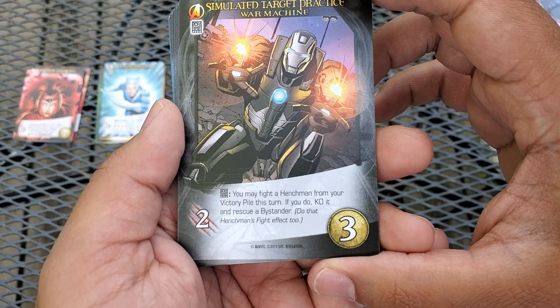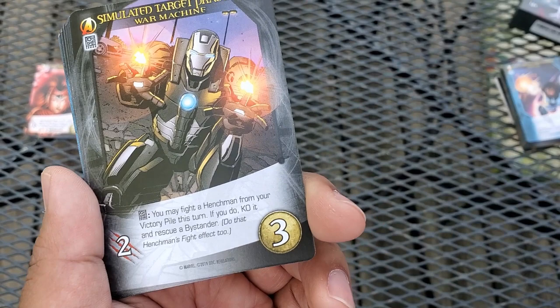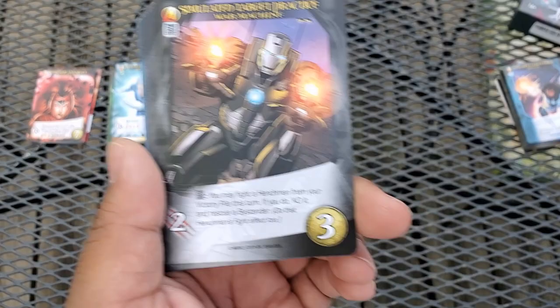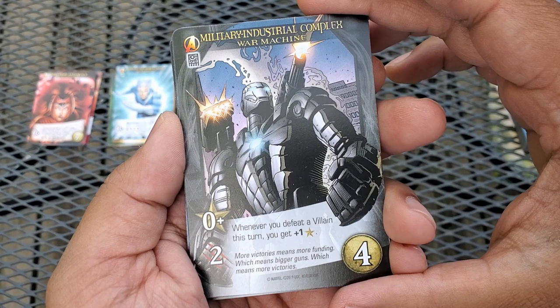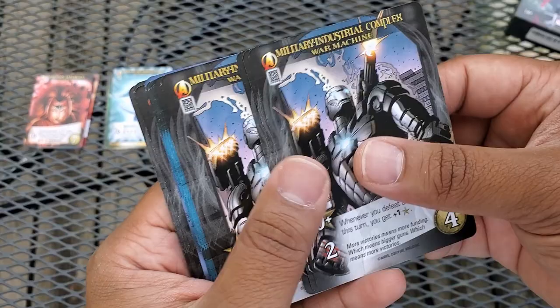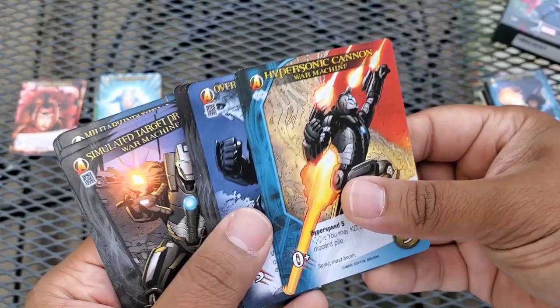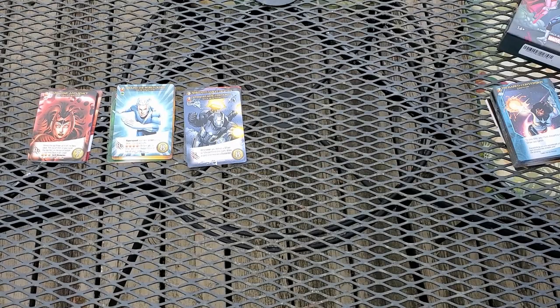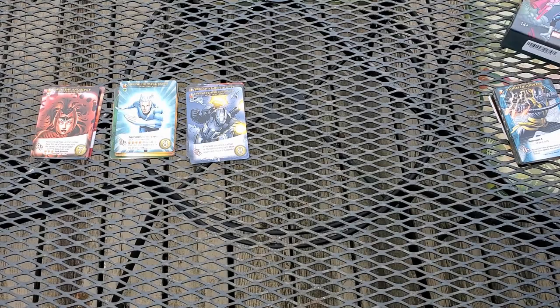On to War Machine. Simulated Target Practice is two attack at three cost — you may fight a henchman from your victory pile, KO it, rescue a bystander, and do its fight effect. So you can get the effect twice and replenish your victory points. Military Industrial Complex gives plus one recruit whenever you defeat a villain this turn. His uncommon, Hypersonic Cannon, does hyper speed five and you may KO a card from your discard pile. Finally, Overwhelming Firepower — whenever you defeat a villain or mastermind this turn, draw a card and rescue a bystander. Five attack and eight cost — a very solid card. I really like War Machine.